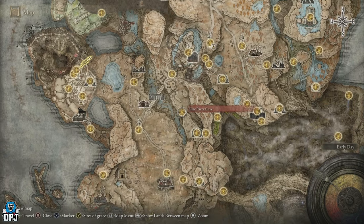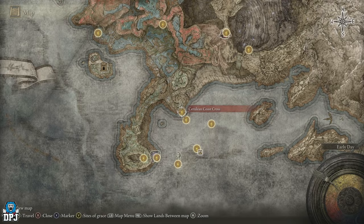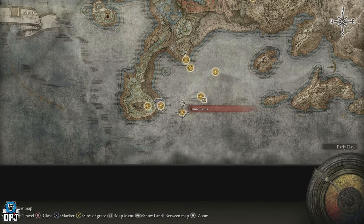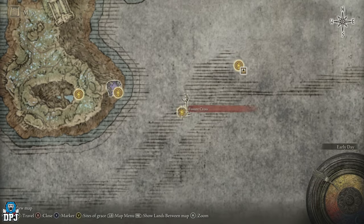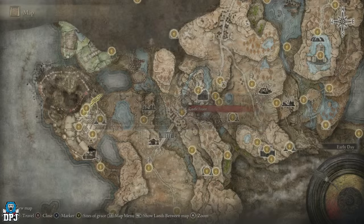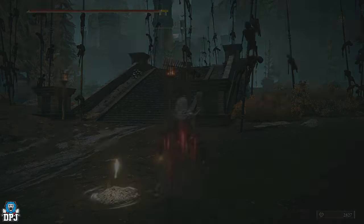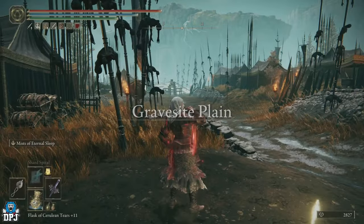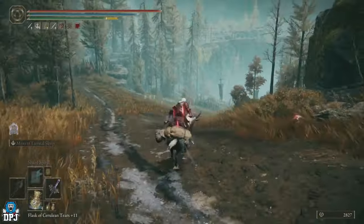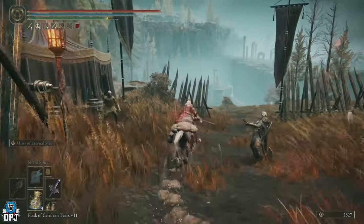We'll start from the Castle Front and show you the route. We go from Castle Front, down to the Elac River Cave, then Elac River Downstream, then down to the Cerulean Coast, around to the Fisher, down to the Stone Coffin Fisher. Jump on your mount and head southeast. Avoid all enemies — nothing really hard-hitting on the way. There are a few little jumps but otherwise you are good.